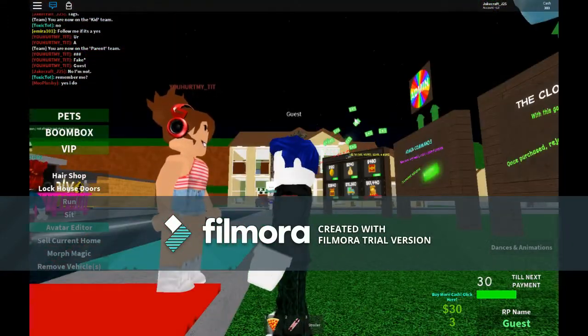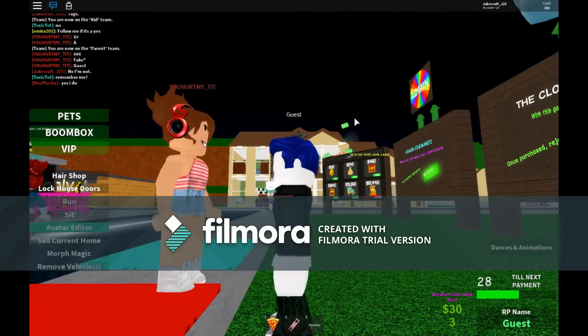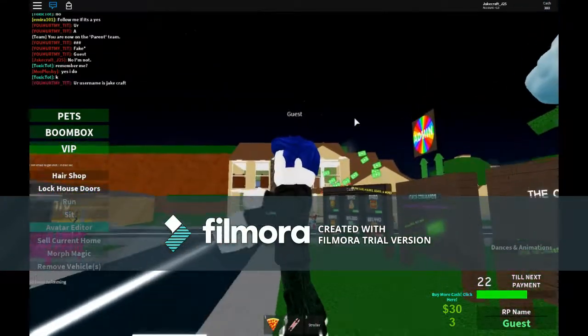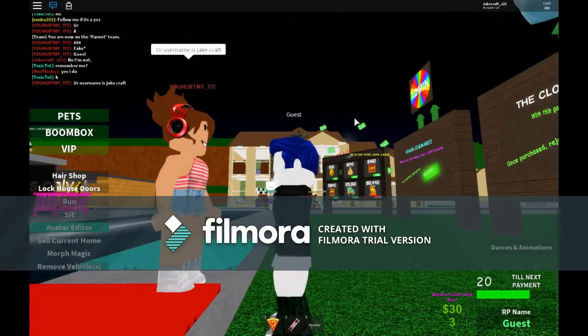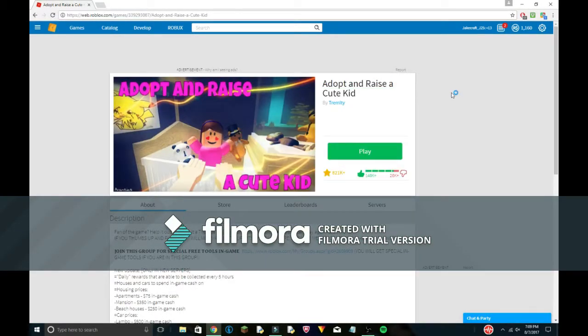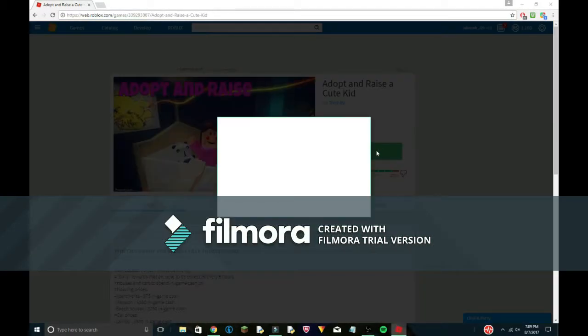If she still presses on me, I'm just gonna leave the game and join a new server. Hello? Hello? Your username's J-Craft. Oh no, she knows. Bye-bye. Oh, why'd this open? I haven't installed Internet Explorer — why is that there?